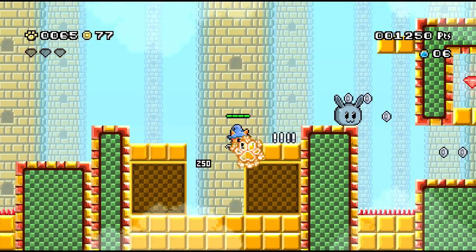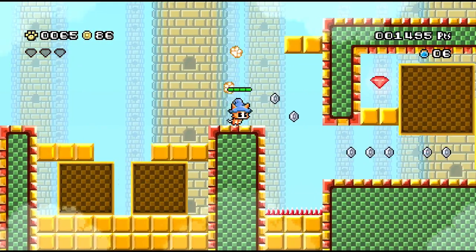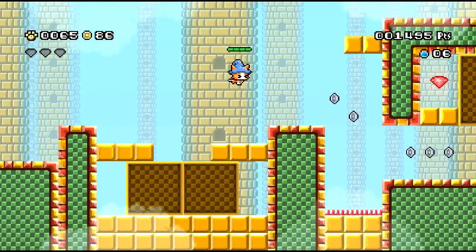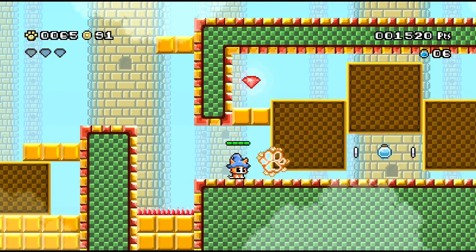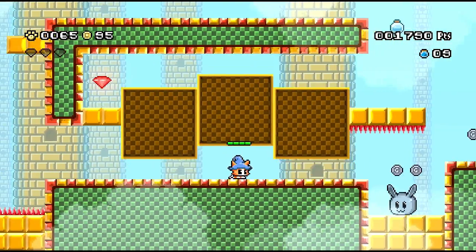I played a little bit of it - I guess I finished just about one world. Controls are pretty simple: you move around, you can do this little hover, the Yoshi's Island hover kind of deal. You just shoot hairballs or paw power - I think it's supposed to be hairballs. And you can kind of slither around.